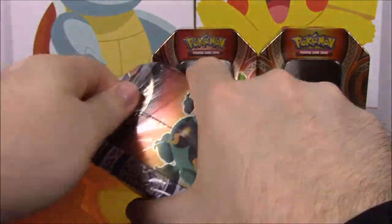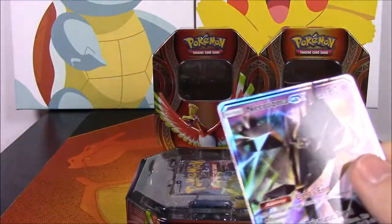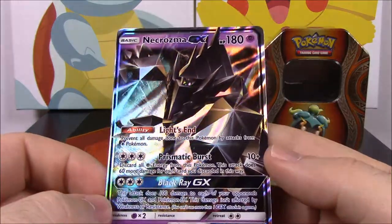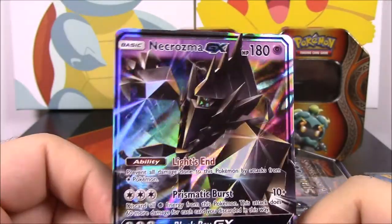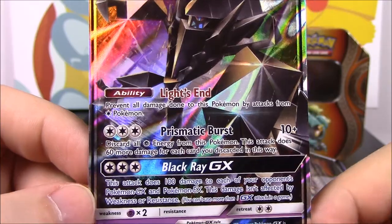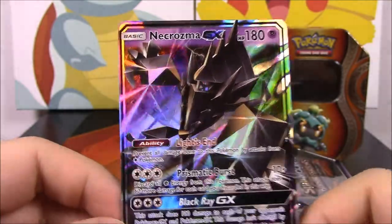Necrozma is one of the Ultra Beasts from Sun and Moon. This one came with two cards in it. Here's the Necrozma - I never finished Sun and Moon completely; I got to like the final Elite Four battle and couldn't get past it. We have Necrozma GX with 180 HP, with the ability Lights In, and then Prismatic Burst and Black Ray as the GX move.